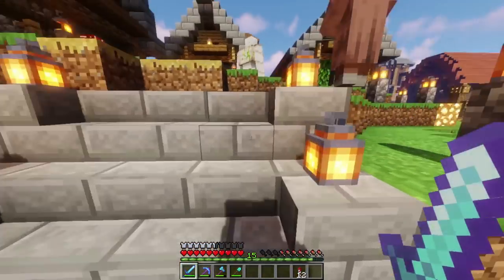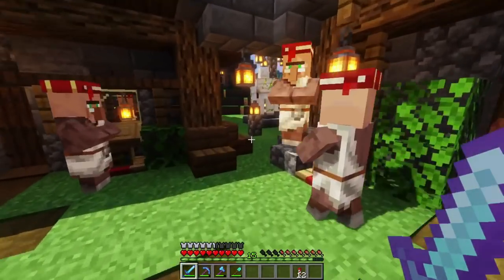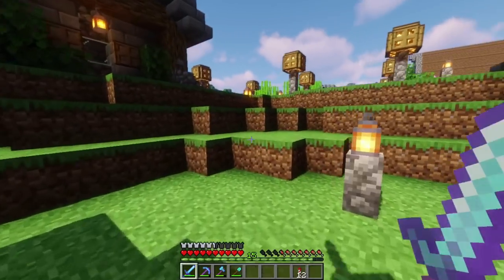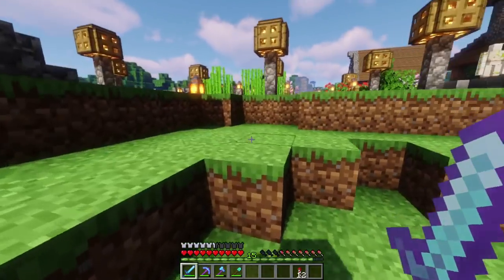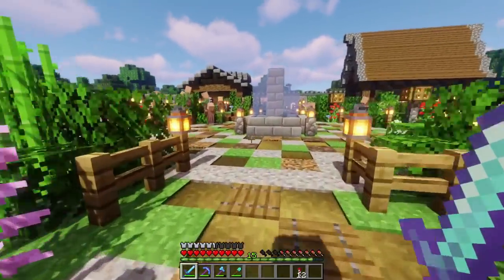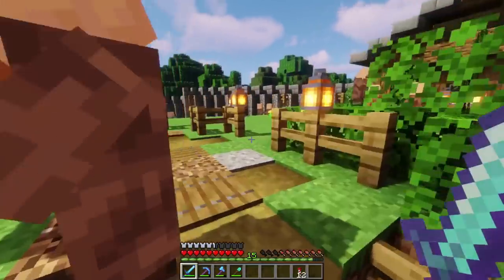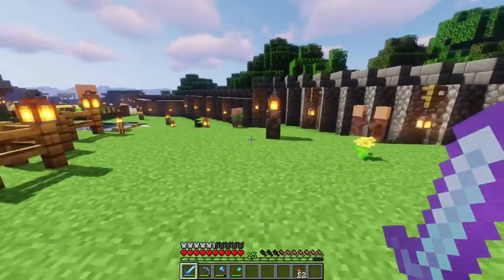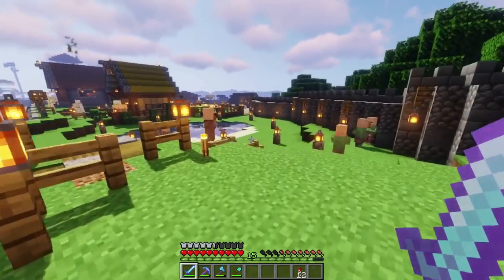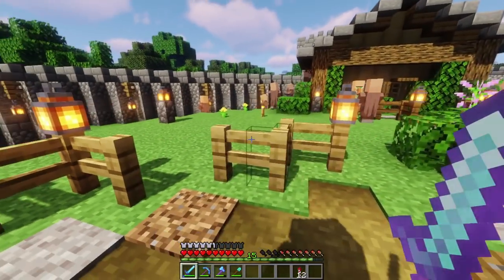We've got loads of librarian villagers — it's like a full-on book convention going on around here. The city guards are wandering around aimlessly; they've done literally nothing for me since I employed them. What I want to do is come into the central area here, because unfortunately we've got more villagers than we've got beds. As a result, we've got people living on the street, and that's never good. So we're going to build up this area around here.